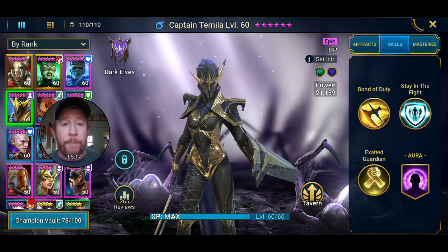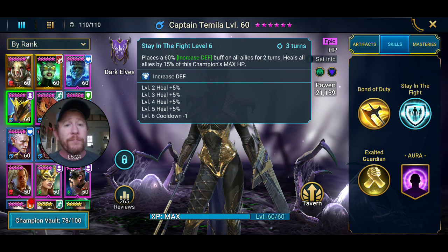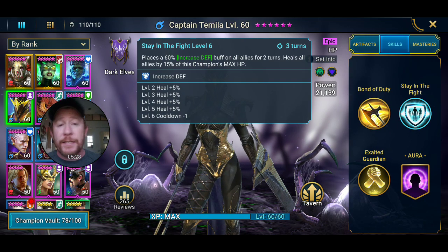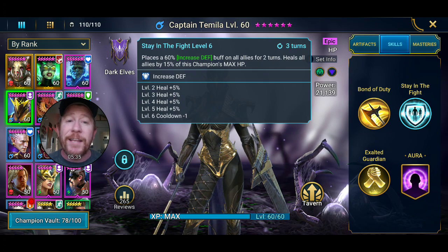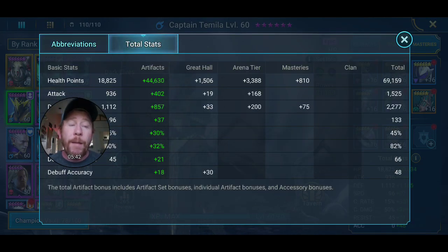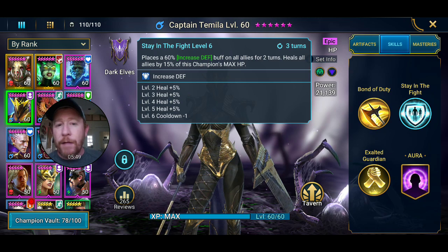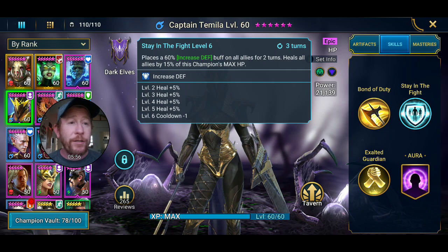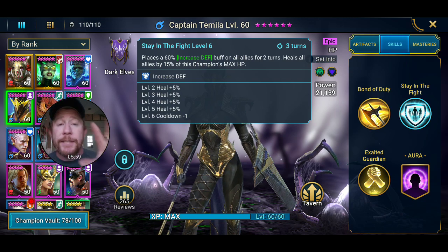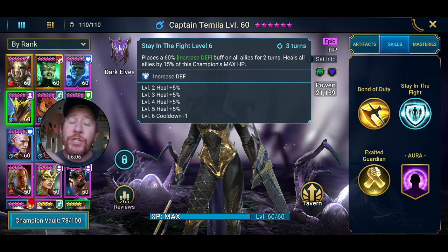Captain Tamila is an HP-based champion. Her A2 places a 60% increased defense buff on all allies — that's cool, but that's not why we're here. We're here for the heal. Her A2 heals all allies by 15% of this champion's max HP. Her max HP is basically 70,000 HP, so 15% of 70,000 is roughly 10,500 HP — healed back to every single person on the team including herself. That's an amazing heal.